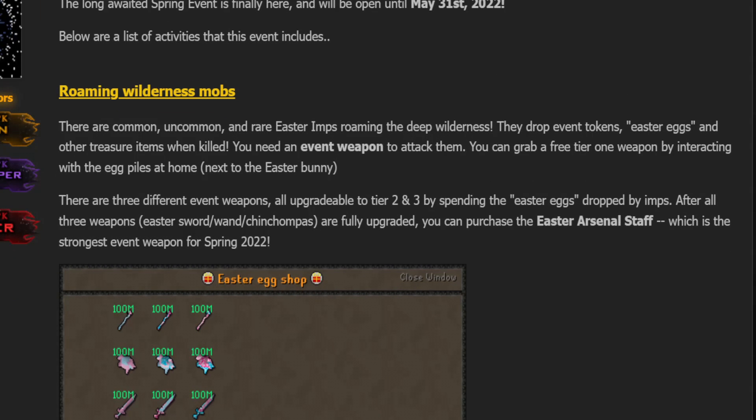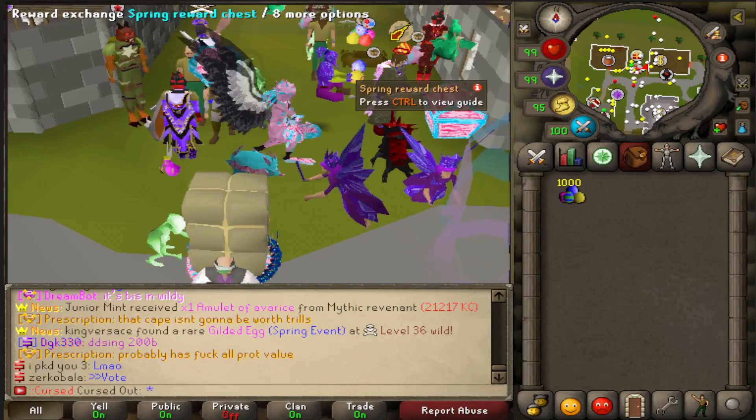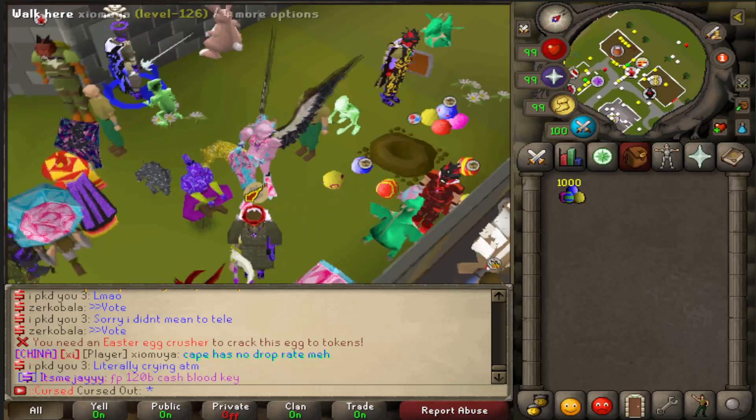We've got roaming wilderness mobs. As is typical with SpawnPK, we pretty much always have these. There's common, uncommon, and rare Easter eggs that roam the wilderness. They drop event tokens and Easter eggs, and you can get all these different weapons to kill them faster, from further away, or to use different styles. As you progress further into the wilderness mobs, you get Easter eggs along with the normal Spring tokens.